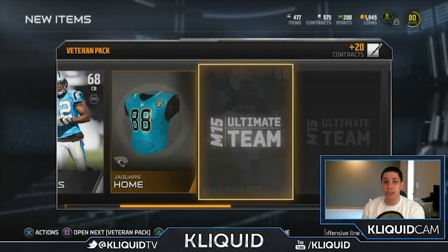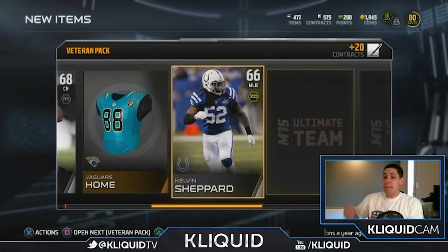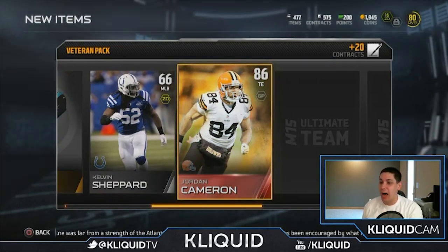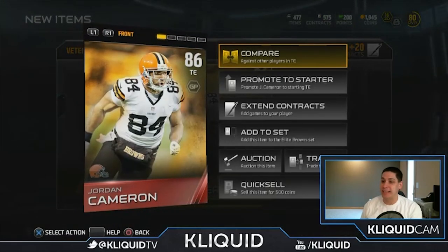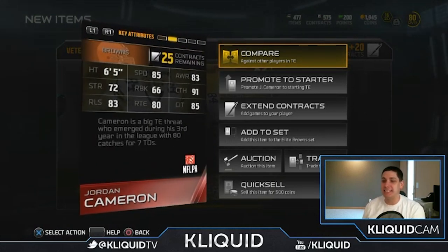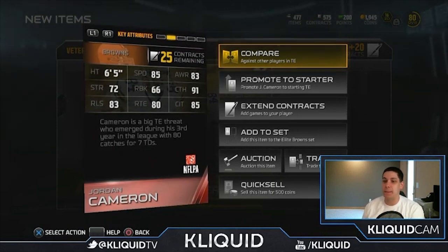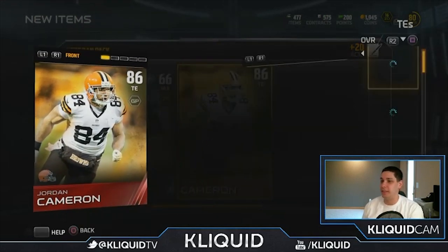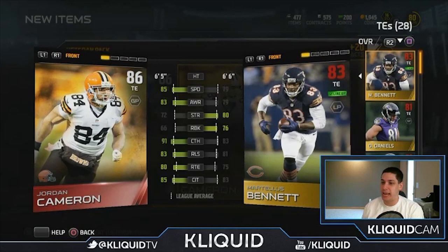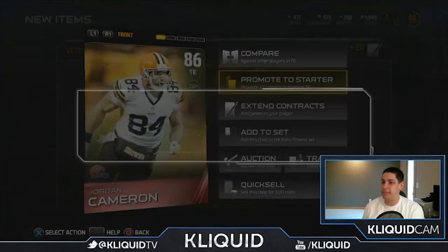My first elite card! Jordan Cameron — and I love using tight ends. That is the perfect pull for me. Awesome! That is the best pull I've had so far in this game. 85 speed, 6'5", 83 release, 91 catching, 85 catching in traffic — very, very nice tight end. That is a perfect card for my offense. He is 100% going into the lineup. Sit down, Martellus Bennett — the only thing you're better at is strength. Jordan Cameron is an absolute beast, and he's definitely promoted to starter.